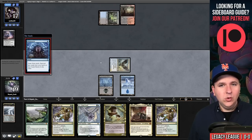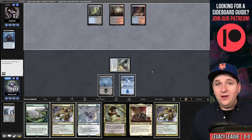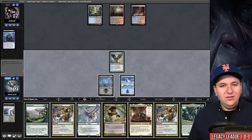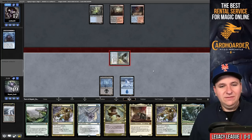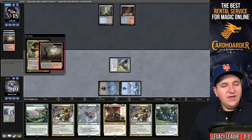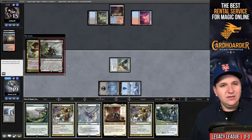On their end step they cast Brainstorm, then a Scalding Tarn. This looks like ANT but I'm not really sure yet — my gut tells me they're Ad Nauseam Tendrils. I thought Cavern Harpy had flash — mistake number one of the league. We're just going to untap. We find another Cavern Harpy, which is awkward. Our opponent activates a Bloodstained Mire in response to our Cavern Harpy — into Volcanic Island, Orcish Bowmasters. So they are not a combo deck.